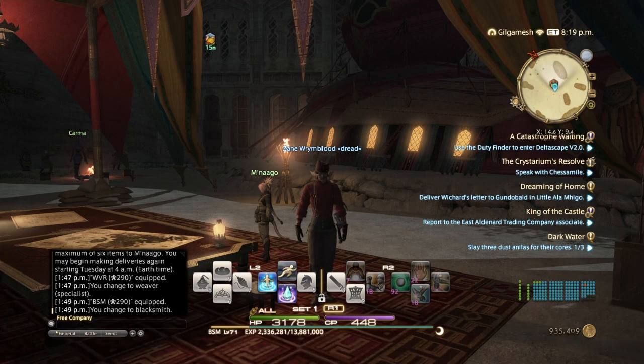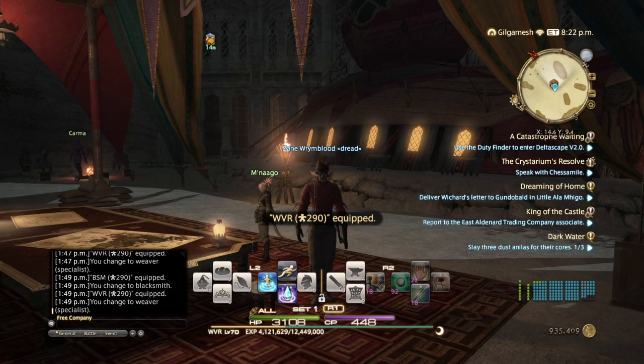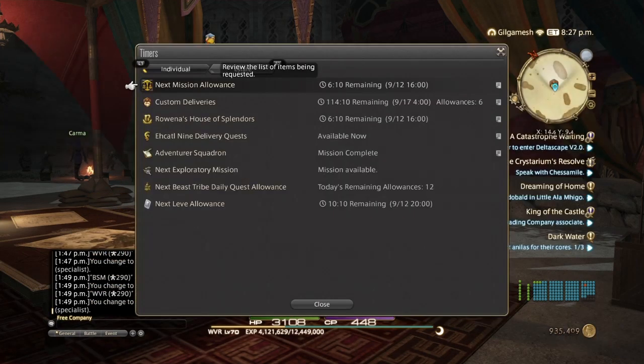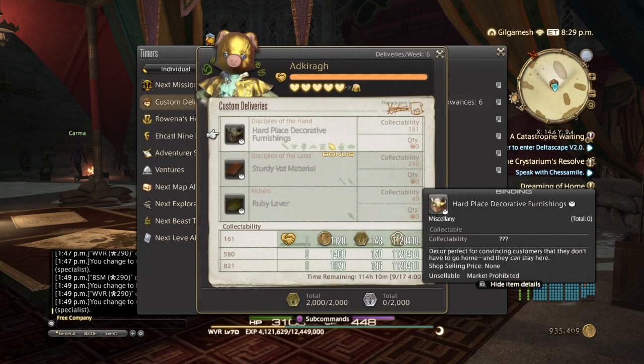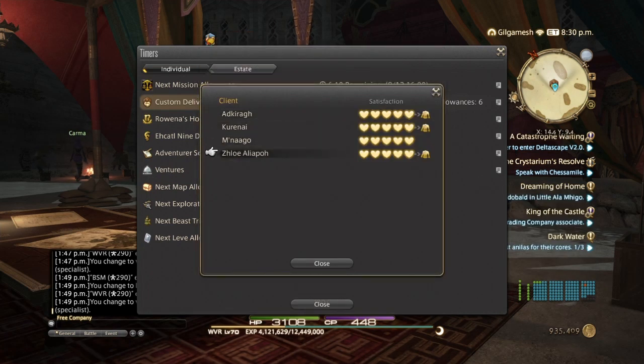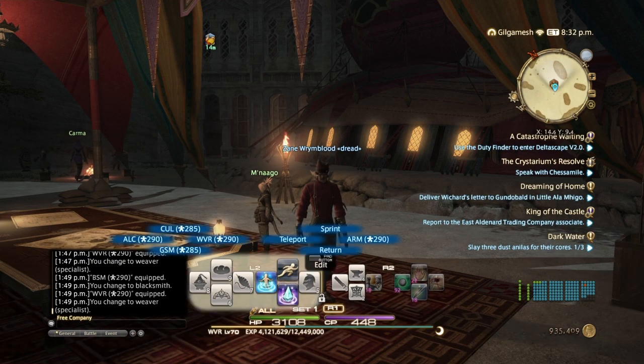Now that we've got Blacksmith to level 71, we can focus on Leatherworker and Weaver. My Weaver already has 4 million going into level 71, so we're about 8 million away from getting to level 71 there. We're going to use another custom delivery client. Since no other person is bonused at the moment, it doesn't matter which one we choose — we're going to go with Zloie over in Idyllshire.